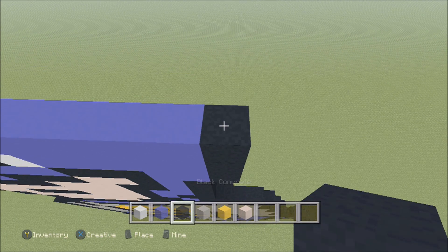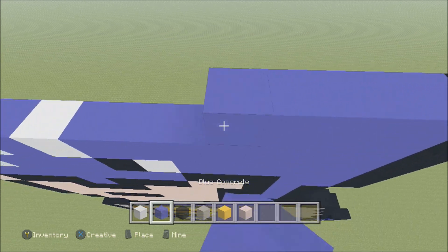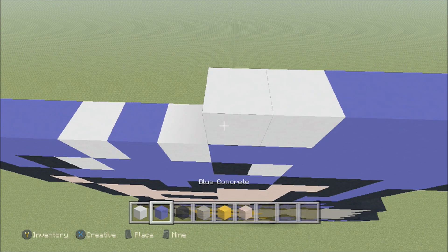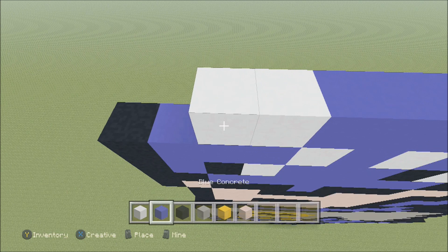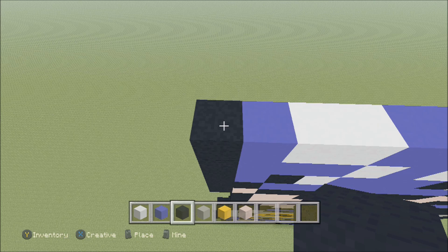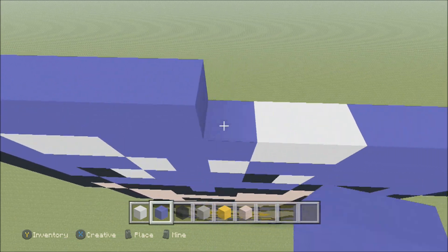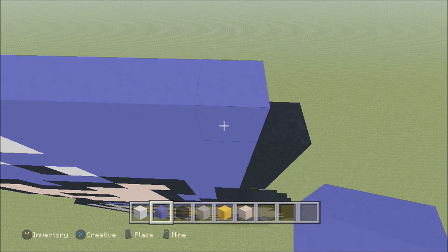Build up here on the right above this black with a black. To the left add five blue — one, two, three, four, five — two white — one, two — three blue — one, two, three — two white — one, two — and then a blue and a black. Build up here on the left above the black with a black. To the right add thirteen blue — one, two, three, four, five, six, seven, eight, nine, ten, eleven, twelve, thirteen — and then a black.